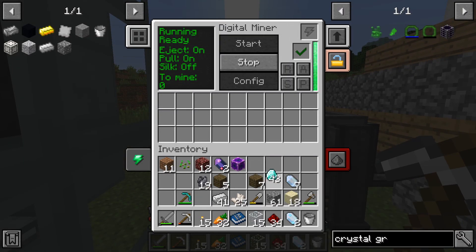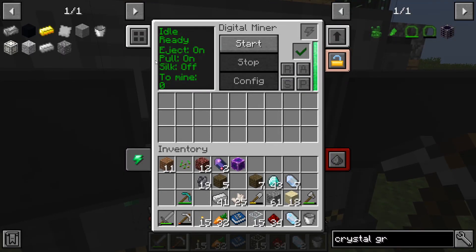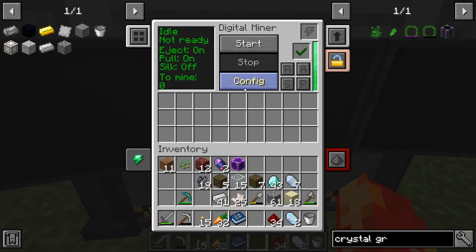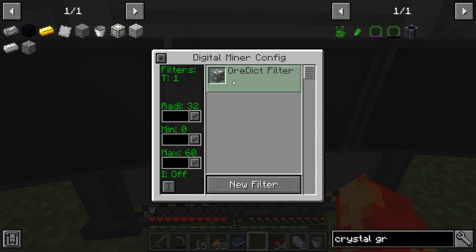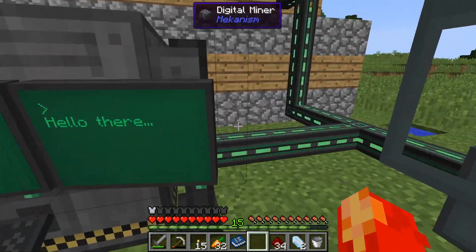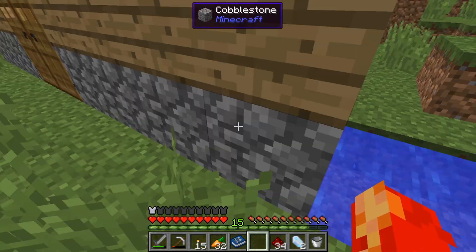Let me go see what the digital miner is doing - it has finished, so there's 43 diamonds. I need certus quartz - that's not how you spell quartz. Now we should be able to just get some of that, which is awesome. It shouldn't take us long.